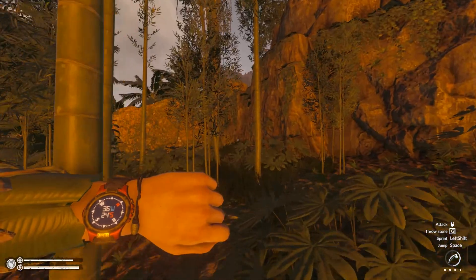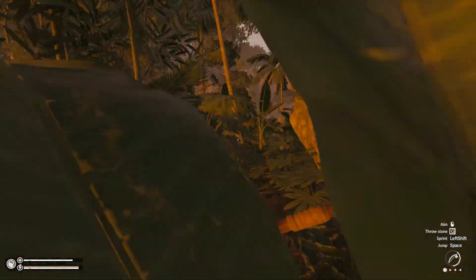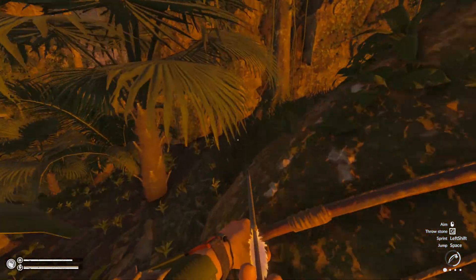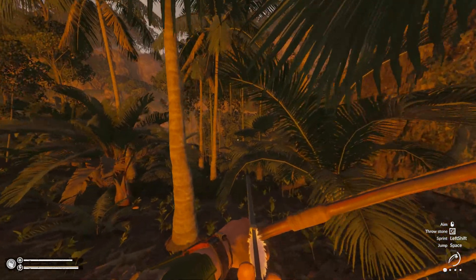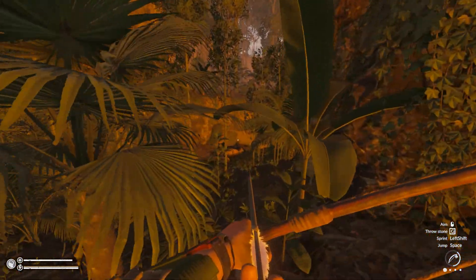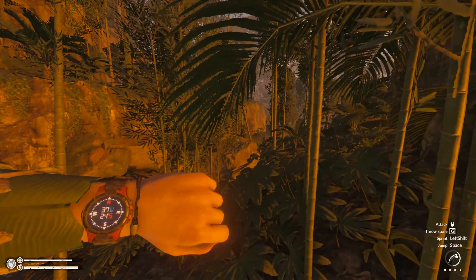I'm going to try to go northwest to where the crashed airplane is. I think there's a cave there that has a log bed inside - a log bed would be nice to have. We are building and we want to get our bed up off the ground, and I don't really want to craft a leaf bed.